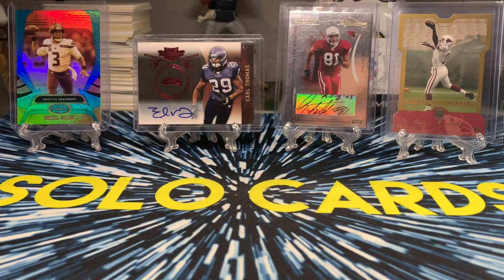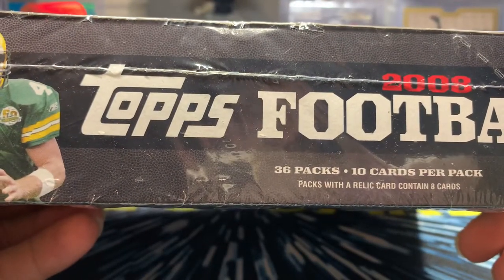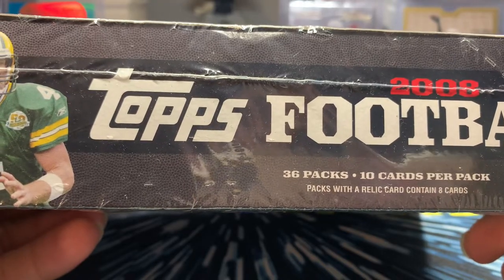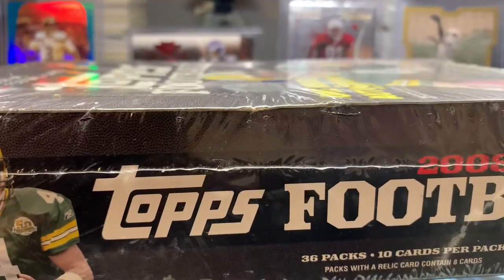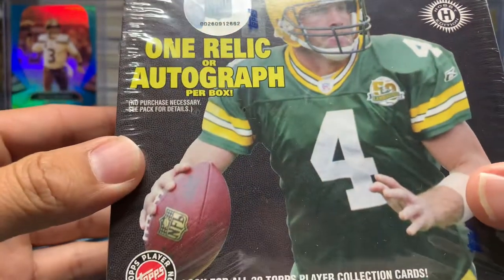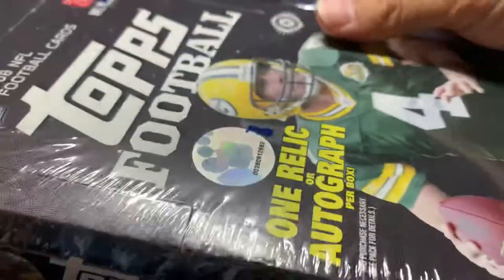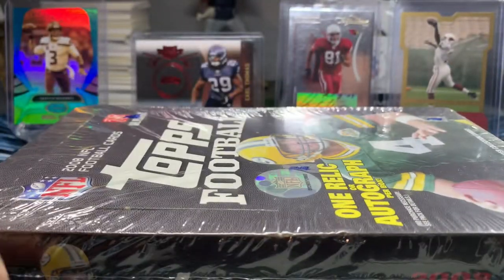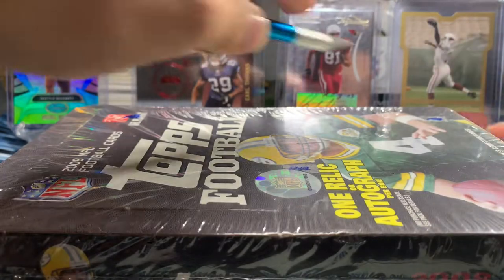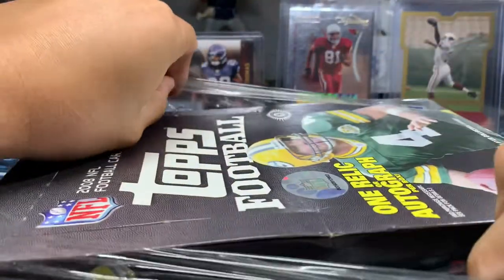What's going on guys? Hope you guys are having a great day. Today we're going to be opening 2008 Topps Football. There's 36 packs, 10 cards per pack. Obviously with the relic card we get 8 cards in that pack. You get one auto or relic card, so probably a simple base card. Obviously Hobby Edition. This is a huge box. 2008 — why not? Open some old stuff.